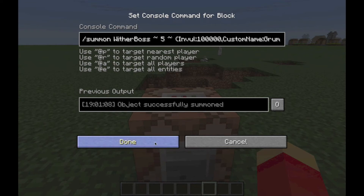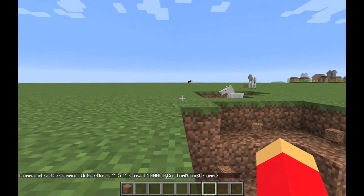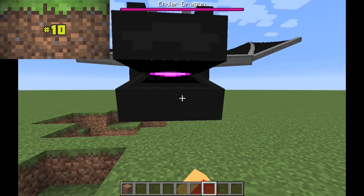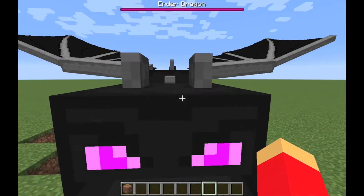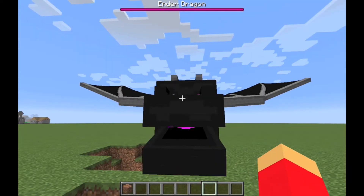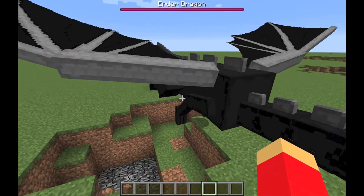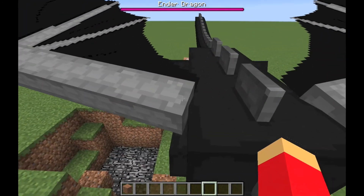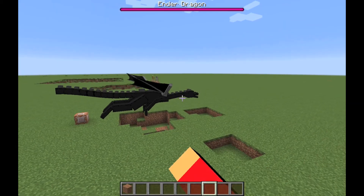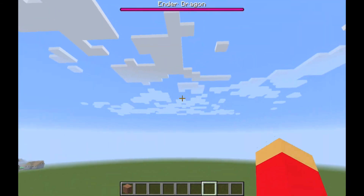I'll put all those commands in the description. And for our final one — number ten — look at this ender dragon! He can't move, which is actually a great opportunity to examine him up close. Oh, pink eyes! Look at that great wing texture — reminds me of a guardian actually.